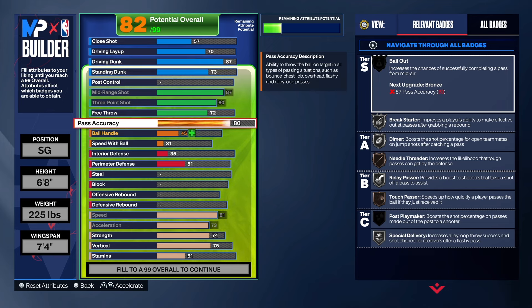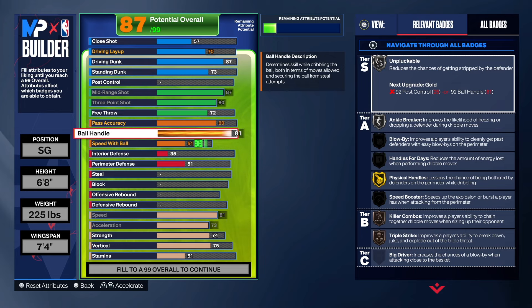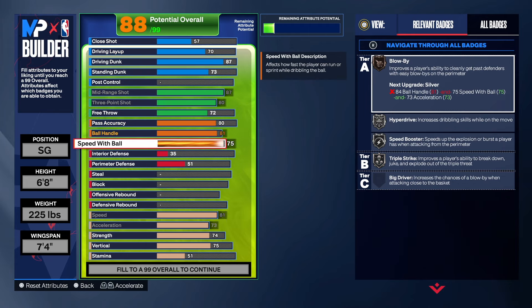We're going to get the passing up to an 80, because you have to have that to keep the build name — you can take it higher but can't go under 80. For the ball handle, I took it to an 81 to get everything else we need. An 81 ball handle gives us gold physical handles, silver anchor breaker, silver unpluckable, bronze killer combos, and bronze triple strike. Speed with ball we're taking to 75, which gives us triple strike, speed booster, and hyperdrive. You're looking good with those badges.